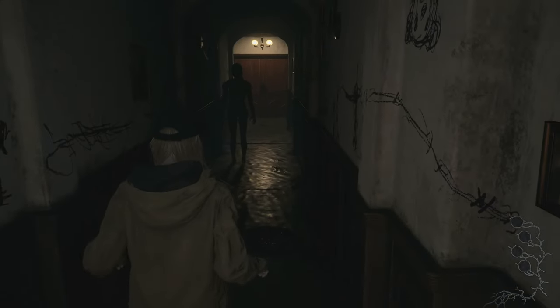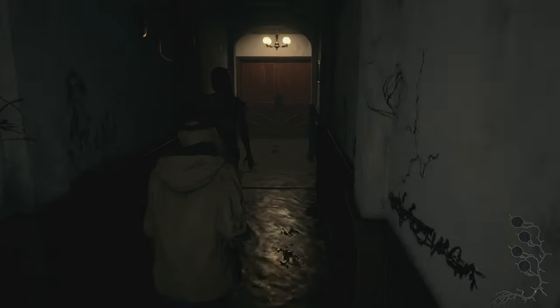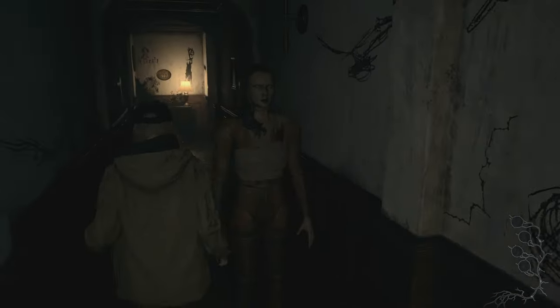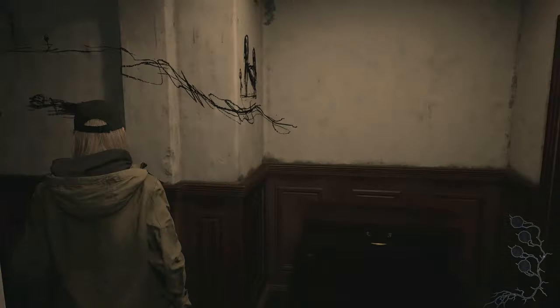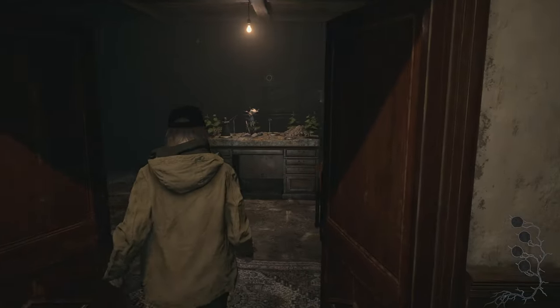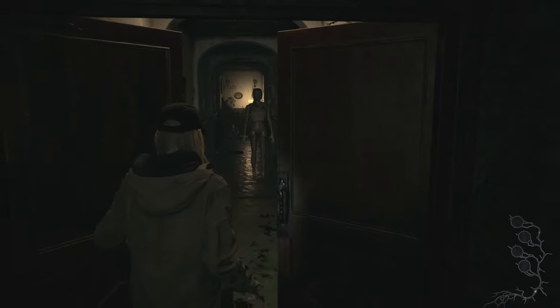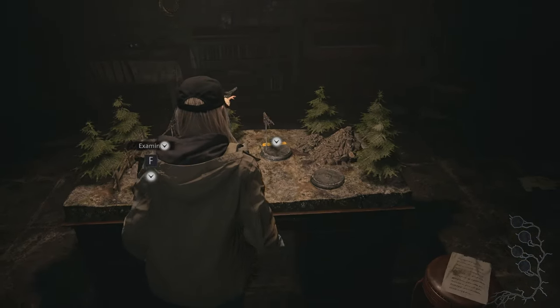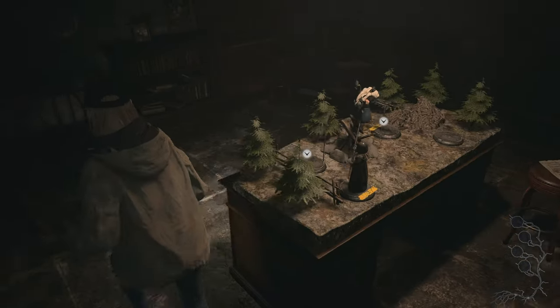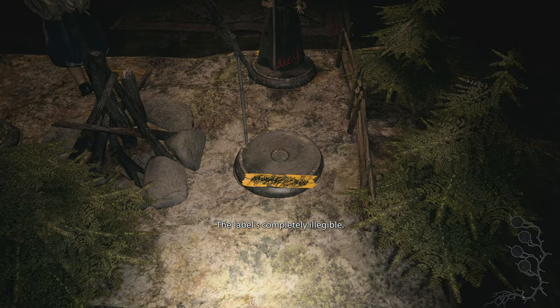Oh my god — you've got to be kidding me. You're not real. Please don't follow me. I'm looking at you. Stay there. Okay, what do we have? Eligible — also eligible. Two dolls. Where now? This room.